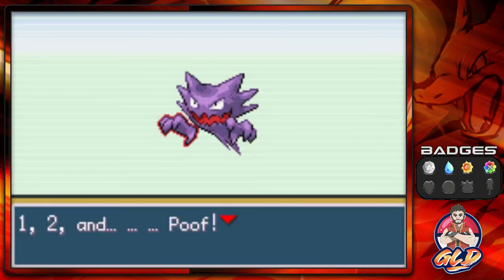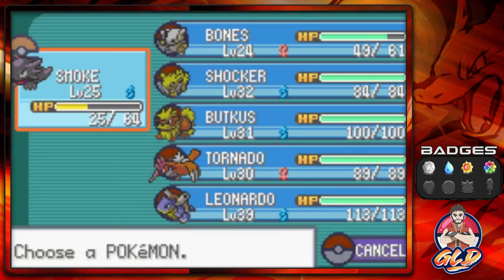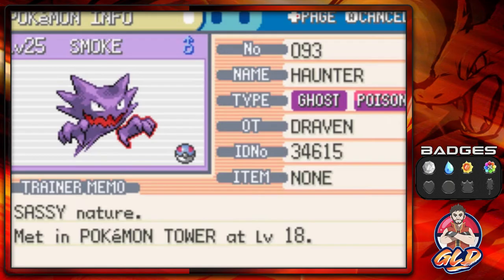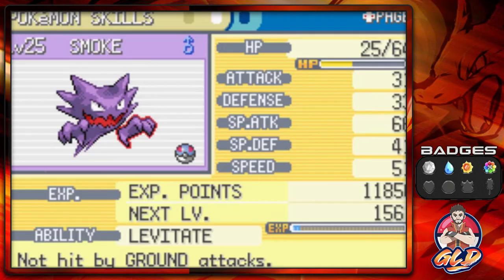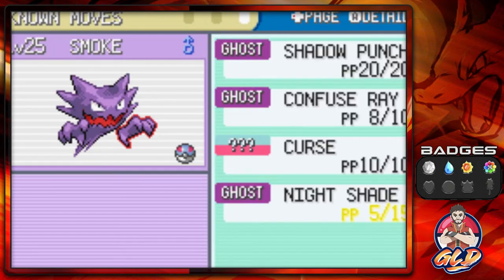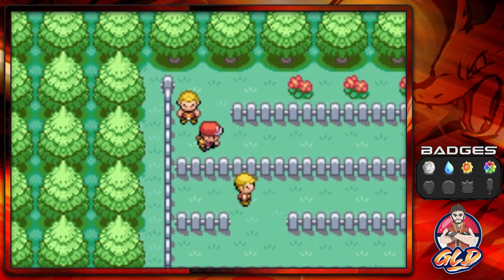Haunter is trying to learn a better move — Shadow Punch. I'm going to take away Lick because this Pokemon is more for putting opponents to sleep rather than paralysis. Got Shadow Punch, a very good move. Let's look at our newest Pokemon, Haunter — the Ghost and Poison type has a Sassy nature and the Levitate ability, not hit by Ground attacks. It's a very speedy Pokemon and more of a special attacker than a physical one. Now that we got that evolution, let's go with Bones because we're still trying to evolve everybody.